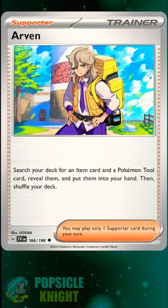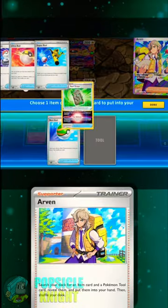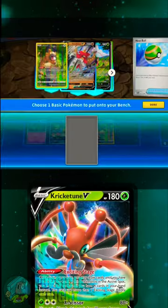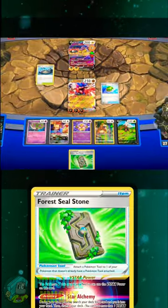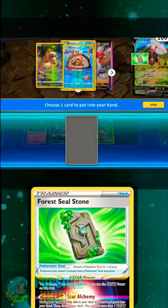You can set this up easily with the supporter card Arvin. You can search your deck for an item card such as the Nest Ball or Hisuian Heavy Ball, which will help you set up Krikitun V. And then you can also get the Forest Seal Stone Tool card at the same time, which will guarantee you another card from your deck.